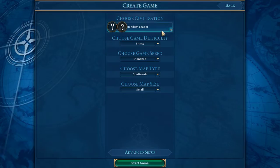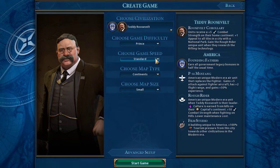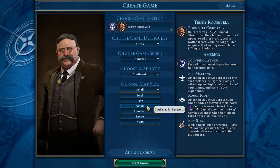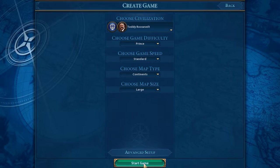Without further ado, let's go ahead and dive in — create a new game. I'm just going to go ahead and be Teddy Roosevelt, because why not. We'll do standard speed, regular map type. I know the maps on this can tend to be small — this one says it's a map for six players — so I'm going to go ahead and do a large map. Let's get to it!